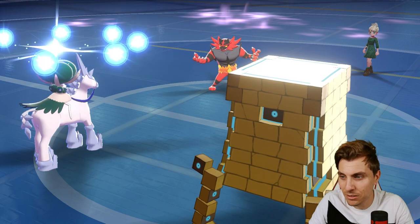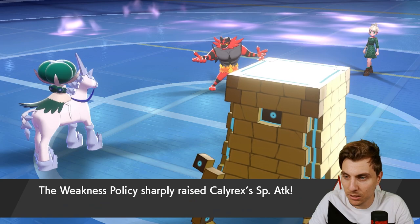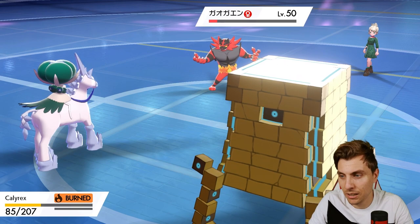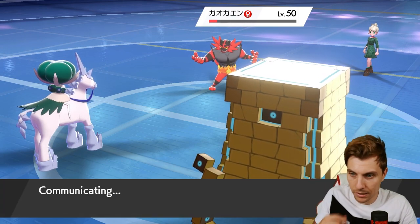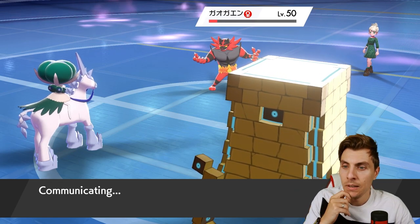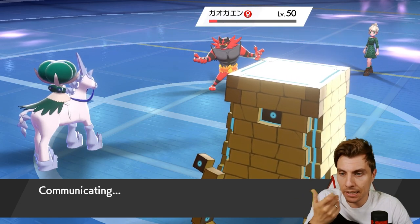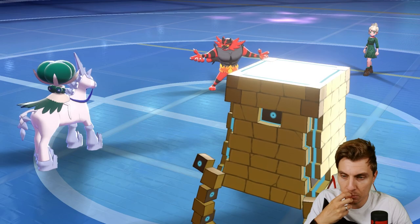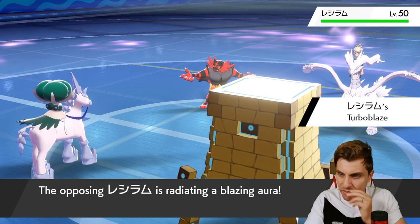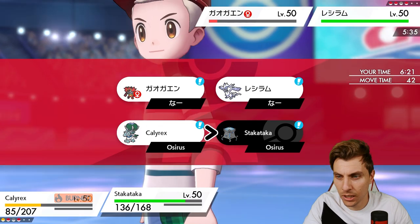We take the Flare Blitz pretty well — Calyrex is an absolute beast. The burn is not ideal but it does proc our Weakness Policy. The Weakness Policy boost does just negate the burn damage so we're still on plus one technically from the Chilling Neigh boost as well. But the burn does put us a little further behind than we wanted — ideally at this stage we want to just be clicking buttons and picking up knockouts. Trick Room is still up though, so we're all right — we've got two more turns.